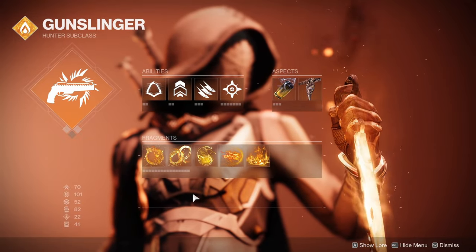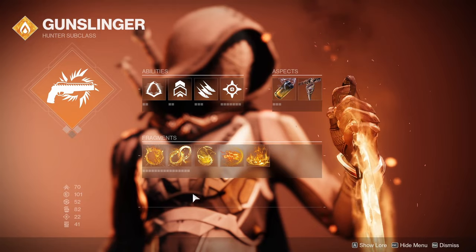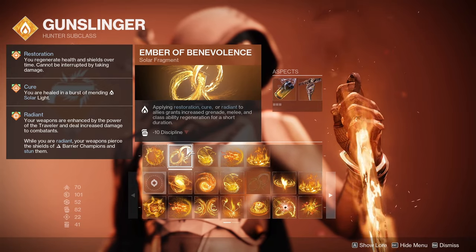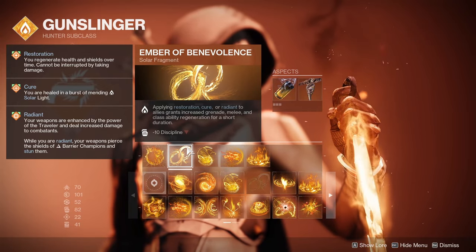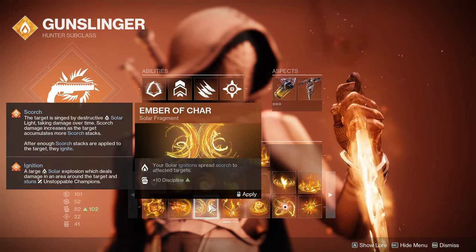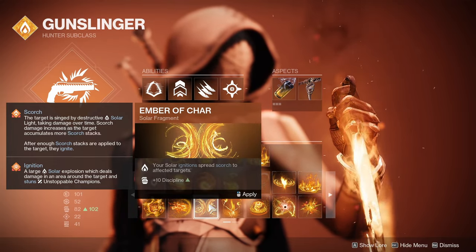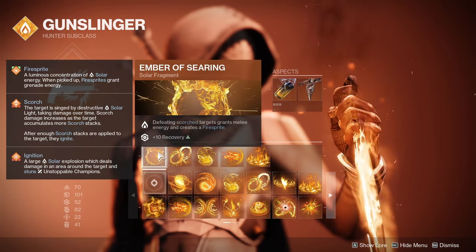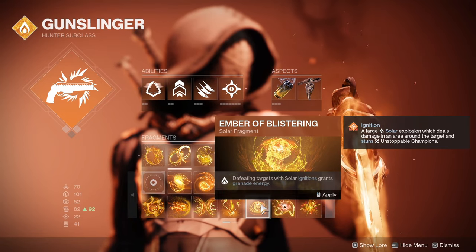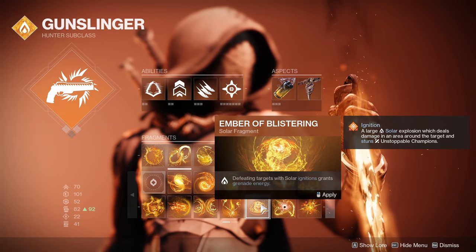The final fragment slot is kind of up to you. If you're in a team setting, Ember of Benevolence is great because you can apply Restoration or Radiant to allies, and this will give you more Grenade, Melee, and Class Ability generation. Another option is Ember of Char — if you have Ignitions going on with Rays of Precision this season, this will spread Scorch to nearby targets and help with Ember of Singeing and Ember of Searing. My final recommendation for this slot is Ember of Blistering. This season with Solar Ignitions on the Artifact, you'll be able to get more Grenade energy with Ember of Blistering.